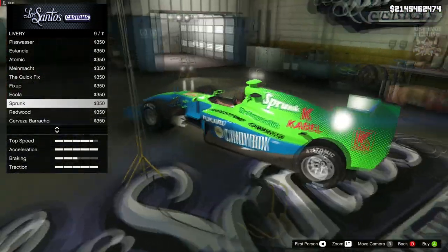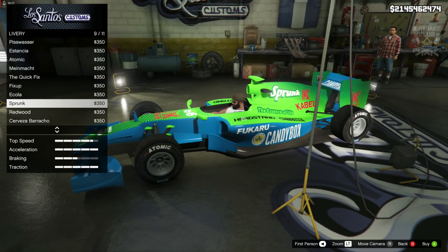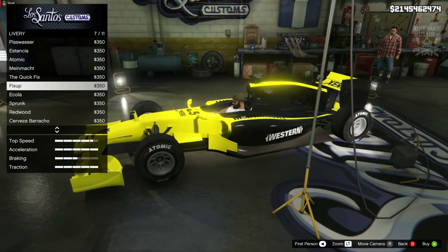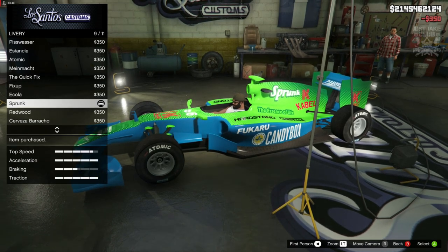The Sprunk livery actually looks quite decent. I'm loving the blue with the lime green — the ultra blue with the lime green paint contrast looks quite nice. But then the Fix Up looks good too, though that keeps the car black. I'm just going to go with the Sprunk — it looks decent enough.